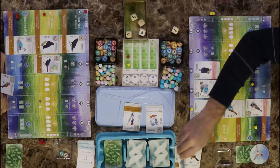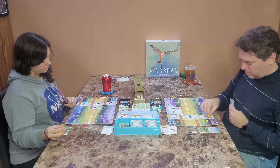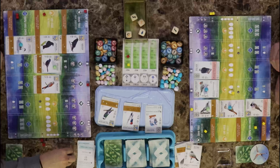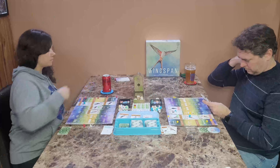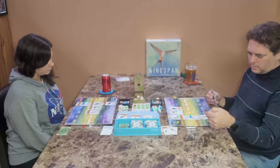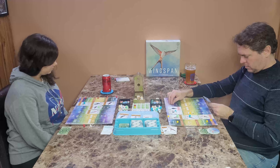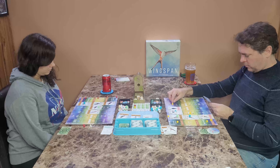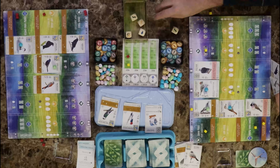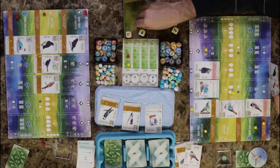I'm going to go for food — I'll grab a fish. I get two food, and there's only one die left that I don't want, so I'm going to re-roll all of them. That sort of sucks because I don't really need what came up. Once between turns when played, I don't want to tuck a card. I'm going to play an American Crow and pay a food for that.